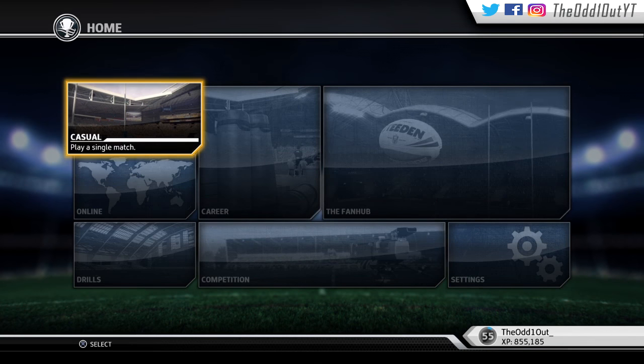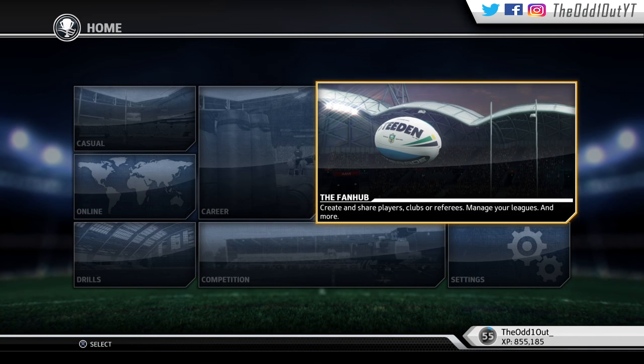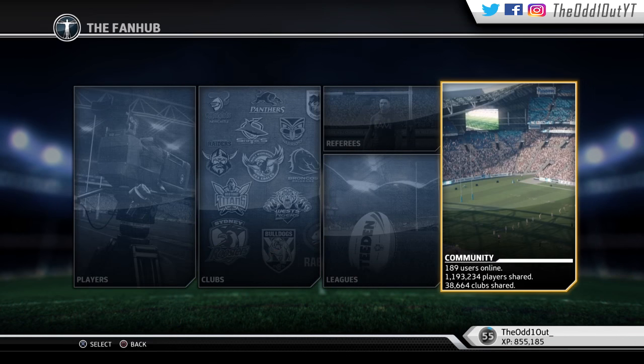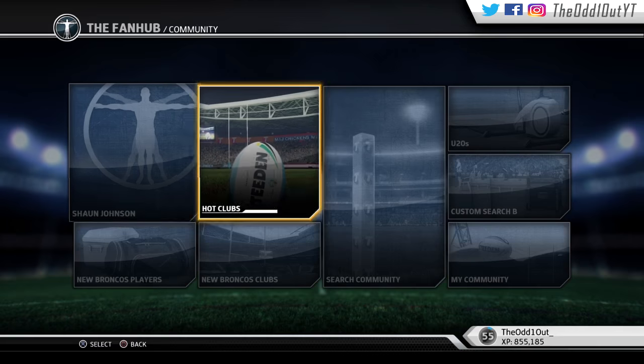What's good homies, just bringing you this quick video on how to get the 2017 rosters. There's three ways to do it. The first method is to go outside when it's dark, look up to the sky, wait for a shooting star, and just wish for the rosters to magically appear.